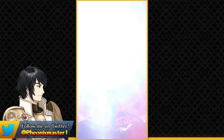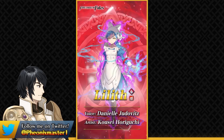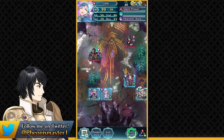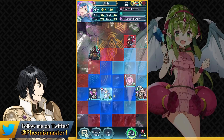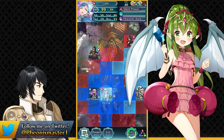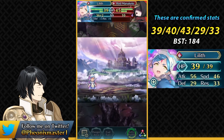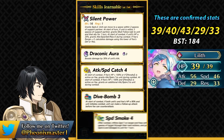The first unit we have is Fallen Lilith and she's a flying red dragon which is incredibly rare. She's actually the second flying red dragon after Summer Young Tiki which we got many years ago. Here we can also see her stats and overall Fallen Lilith functions quite similarly to the normal version of Lilith.